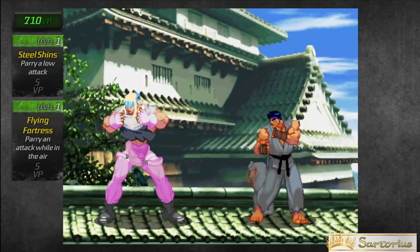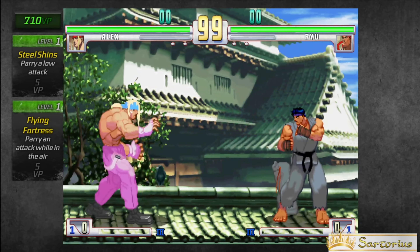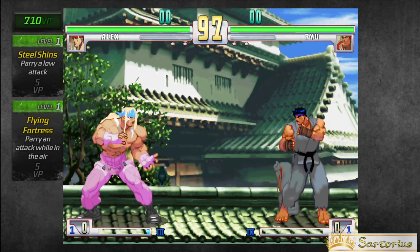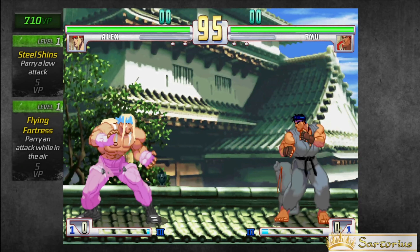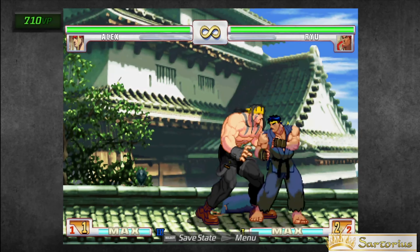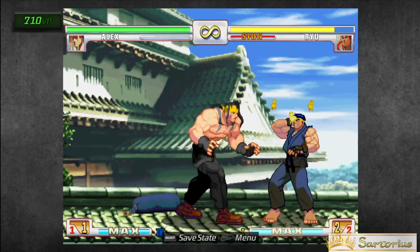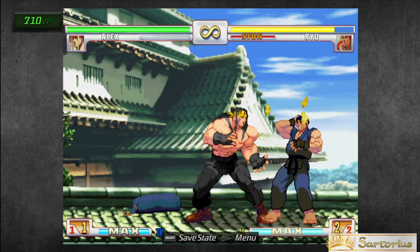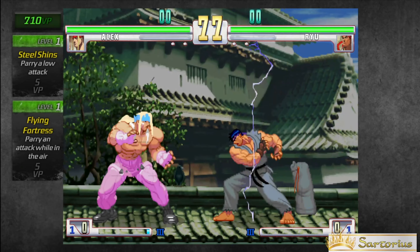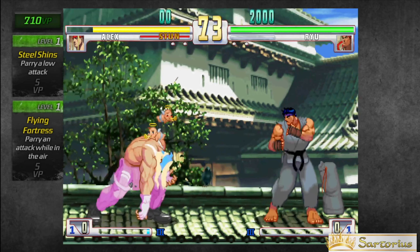If you look underneath your health bar, there's a little transparent meter that's different sizes according to the character that you play. This is your stun meter. Your stun meter gets filled depending on how much damage you're taking in a short period of time, or consecutively. When you fill up your stun meter, your character will become dizzy and you cannot attack for a short while. However, when you are in the stun state, you can move your directionals as fast as you can to wake your character up quicker.